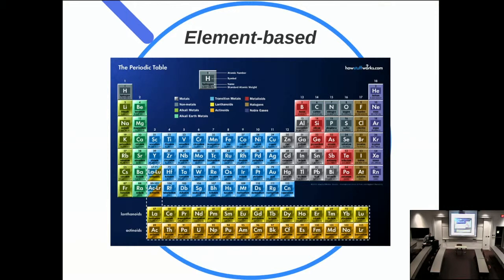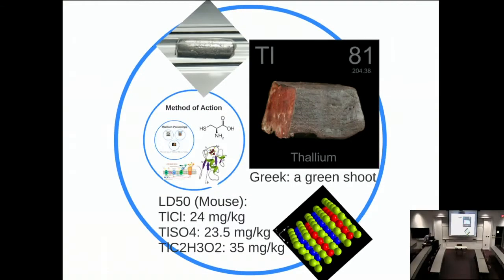We are back with the second half of the chemistry of killing. Here are the element-based poisons we're going to be talking about. To start off with we have thallium, which was Greek for a green shoot—really nothing green about it. You can see there's a purified form of thallium in the upper left-hand corner, the silver and gray material; the bottom right shows the packing of these atoms at the molecular level.